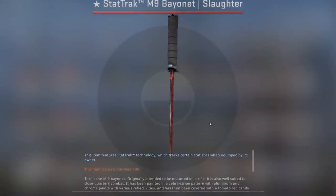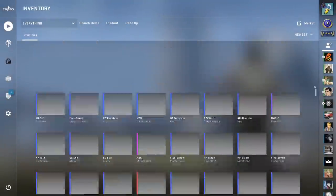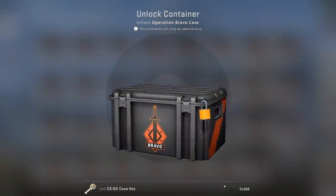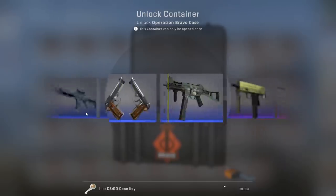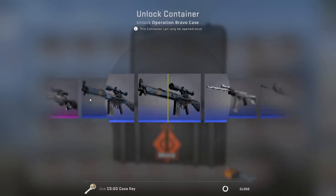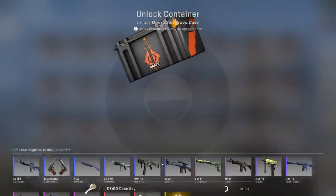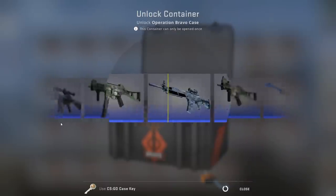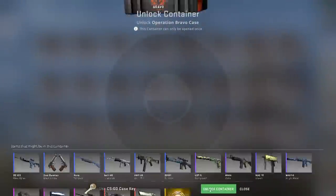We'll do the stat-track M9 if we get another gold or Fire Serpent. I'm already entering for the giveaway, dude, because you're about to get it. What a start though — that feels nice. Is that bringing you into profit? Field-tested — yeah, I mean it still covers a lot of it, like seven or eight cases.